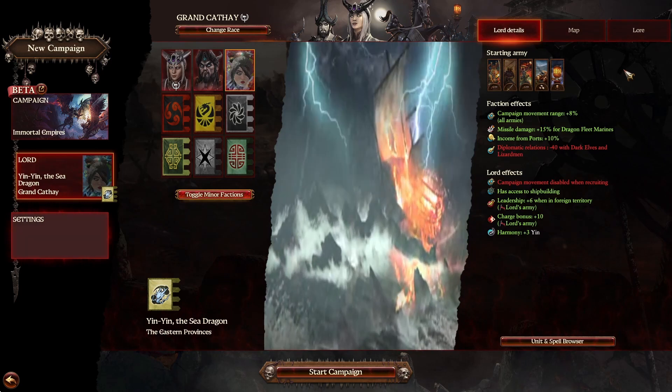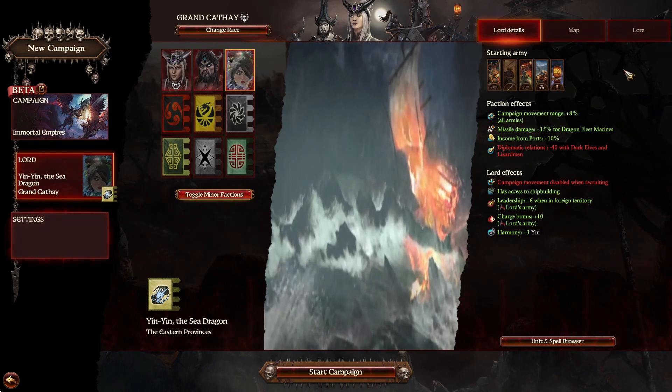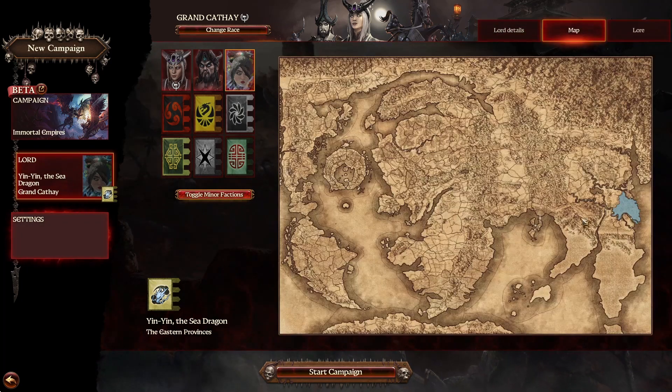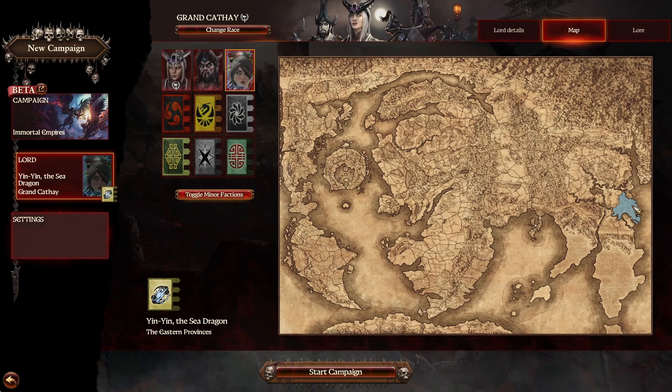Shipbuilding access is not a lot but it is very useful for her. The Lord effects include leadership plus 6 when in foreign territory, Lord's Army charge bonus, and Harmony plus 4 Ying. On the map, we start here in the eastern provinces — somewhere in Lustria, I believe — with a territory in Cathay as well.